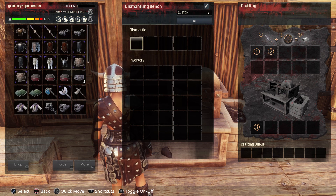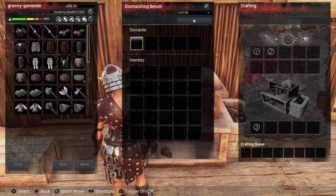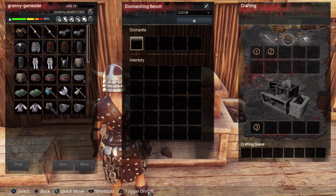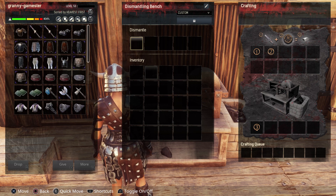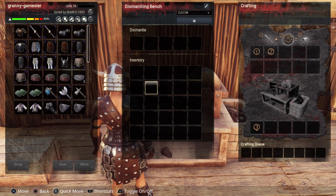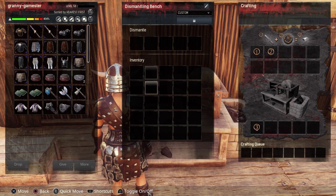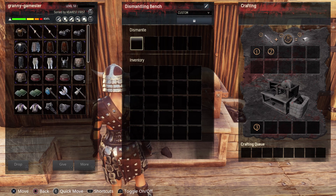First of all, in the dismantling section it has 250 slots for items and it can be used for storage. A lot of people don't know this — things that cannot be dismantled you can leave right in there because you've got a lot of room. It also has 40 slots in the inventory, and it actually has a storage capacity equal to the vault.